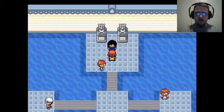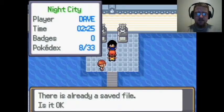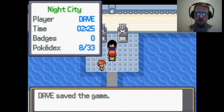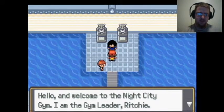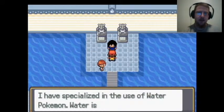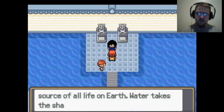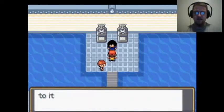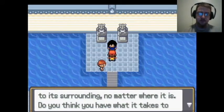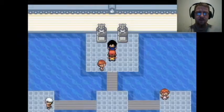Alright, thanks Gandalf. Instinct's kicking in — got to save before a gym leader. Hello and welcome to the Night City Gym. I'm the gym leader Richie. I specialize in water Pokemon. Water is perfect; it is the source of all life on Earth. It takes the shape of its container and adjusts to its surroundings. Do you think you have what it takes to defeat the perfect type? Yes, I do.